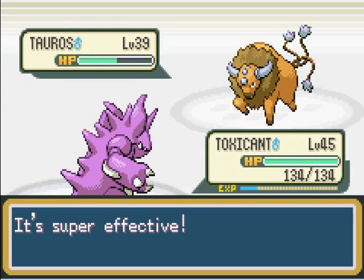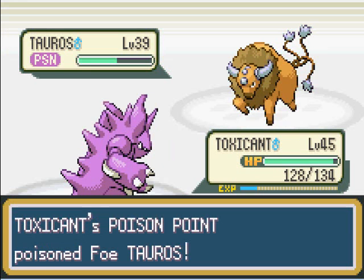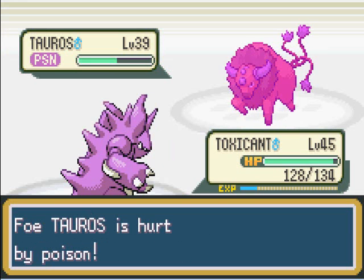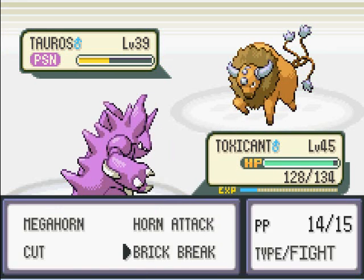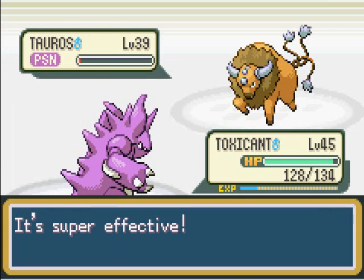Anyway, Tauros right here — you can get it at Safari Zone. You need to be really patient to catch this thing because it's really rare and really hard to catch. But once you get it, it's like the offensive and faster version of Snorlax because it has a really good offensive stat. HP is okay, but it's a really good Pokemon to have on your team.